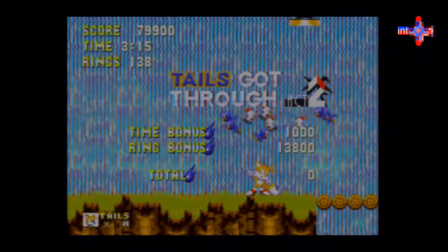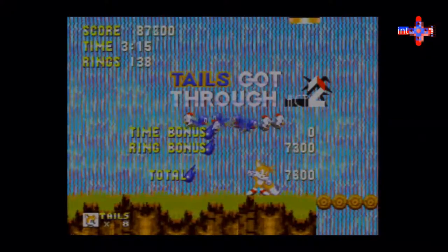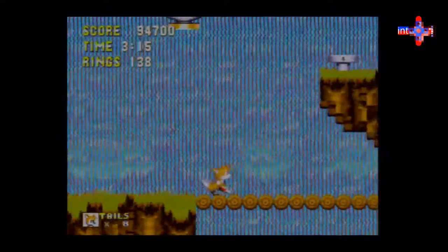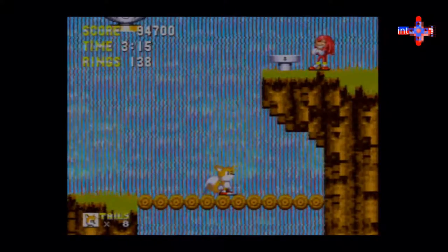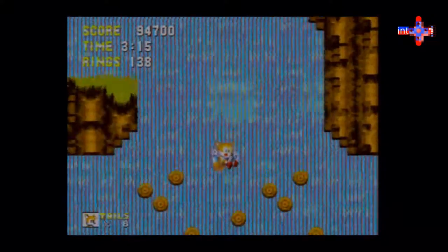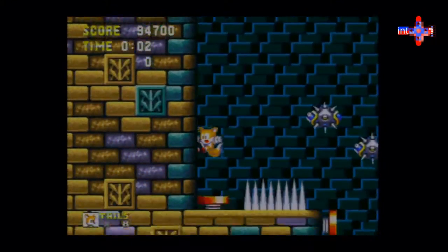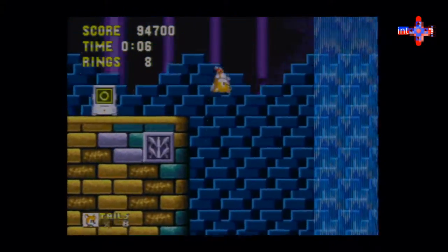I release my animal friends — all birds, some kind of fowl. Then Knuckles is going to be a jerk. He's like, 'Ha ha, I see that you're on a bridge.' Tails, it turns out, although you can fly, you're not going to — because story. Welcome to Hydro City.